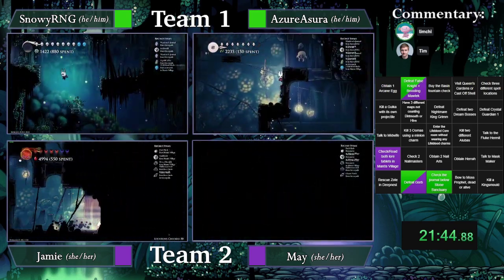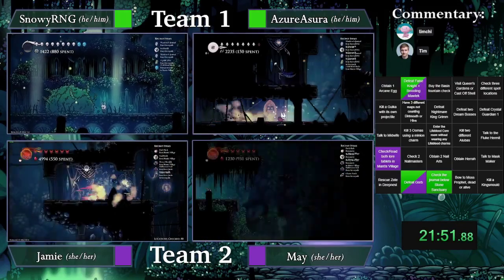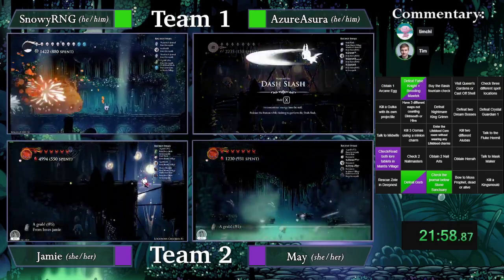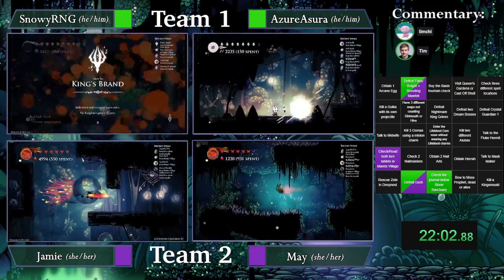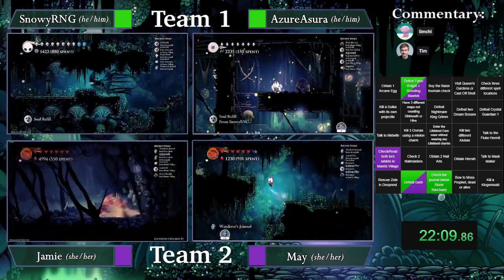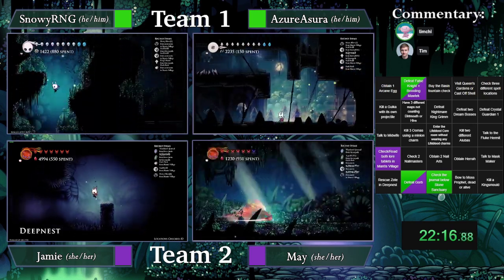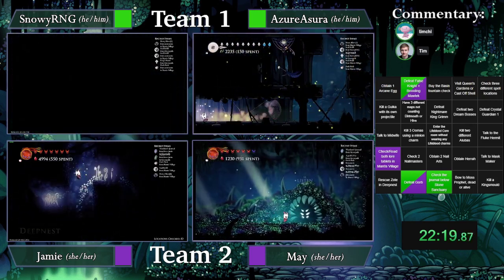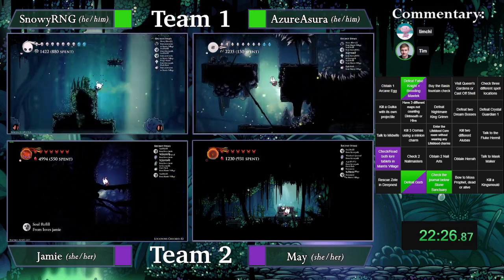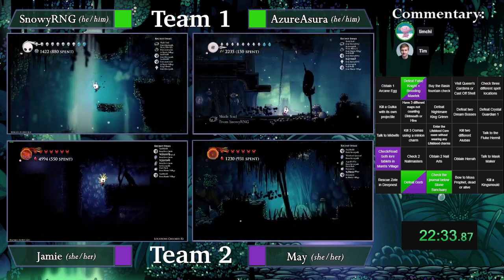Dash Slash — okay, so we could be seeing an NMG play sometime in the near future. Snowy's gone for MMC — I'm sure May will be right behind. We'll need eleven grubs and a Great Slash from somewhere. King's Branded MMC, that is interesting. They have vertical and C-Dash, so maybe we'll be seeing a Lifeblood Core and Shade Cloak — they could full-clear Abyss basically, almost. There's Birthplace in the Abyss that they cannot get, but the rest is all attainable.